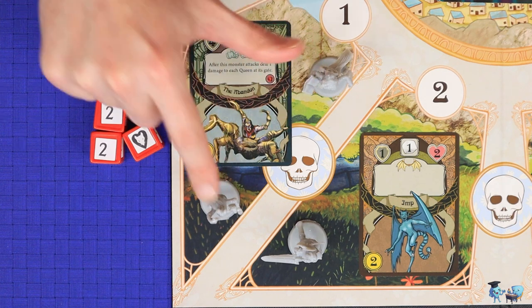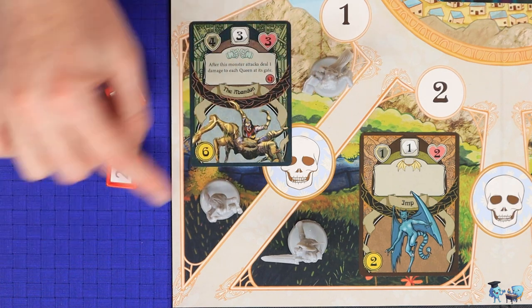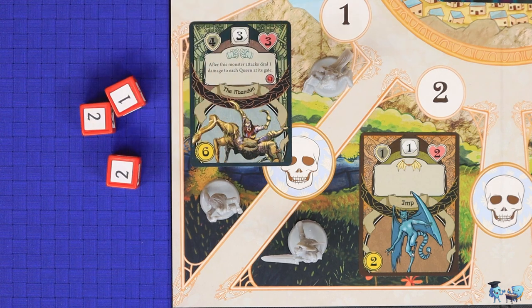After resolving the attack roll, resolve any text and then go to the next attack. If there are multiple Queens at a monster's gate, that monster will roll only once and the die roll will be applied to each of the Queens. Once you've resolved all gates, proceed to the player phase.